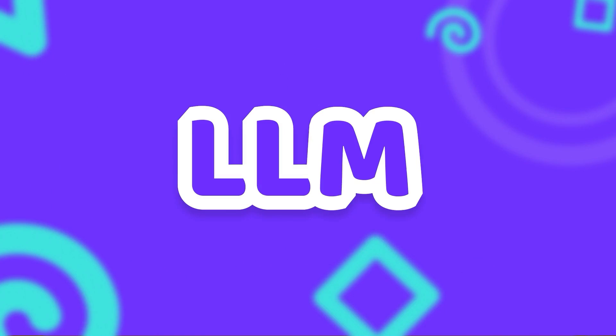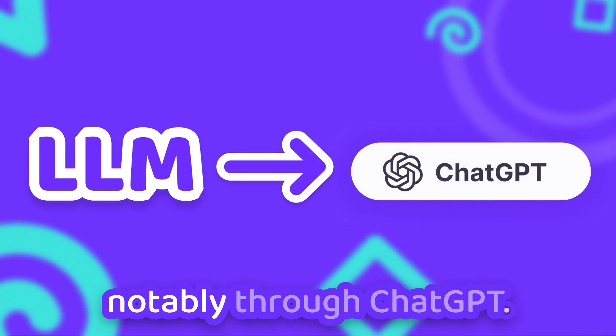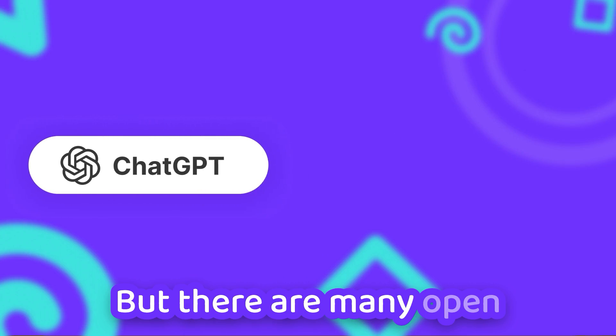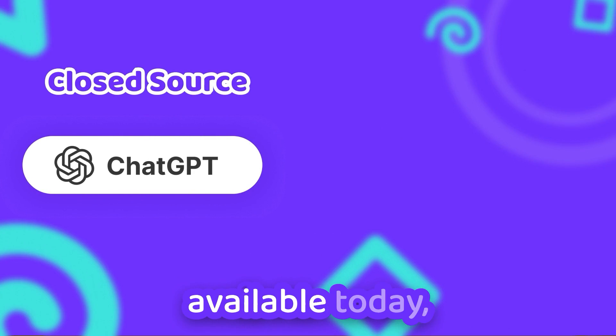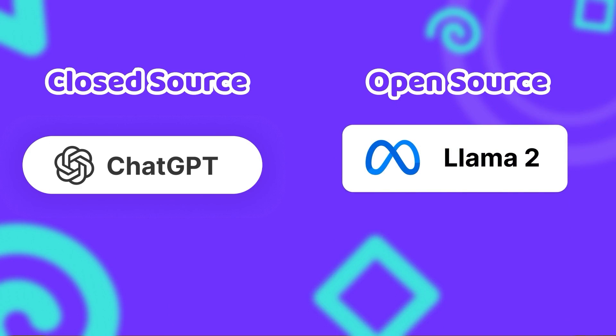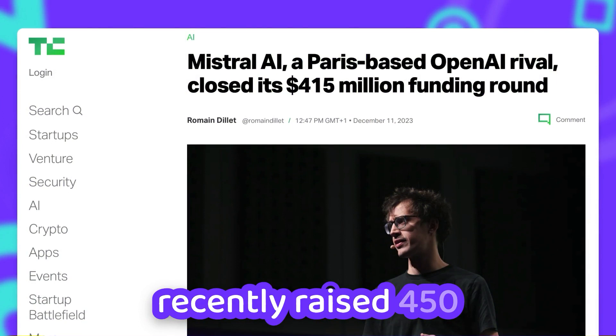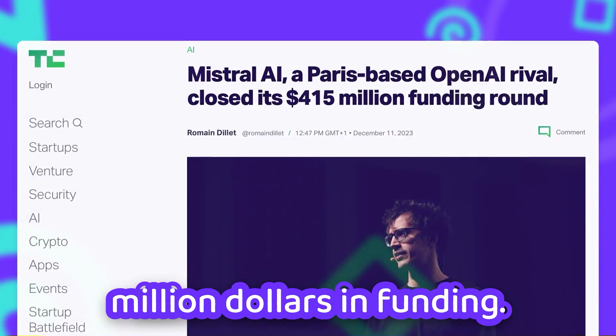Large language models, also known as LLMs, gained popularity in recent years, most notably through ChatGPT. But there are many open source alternatives available today — most notably Llama, which is created by Meta, and Mistral AI, a French company that recently raised 450 million dollars in funding.